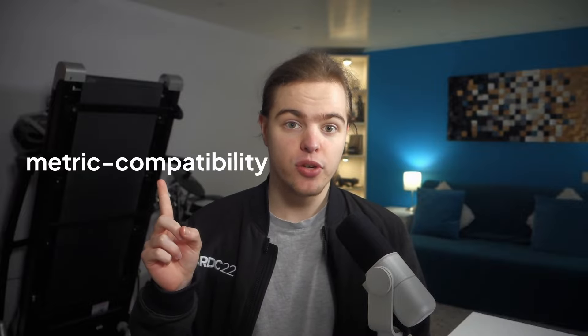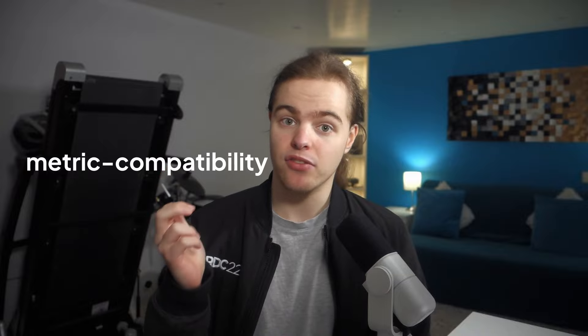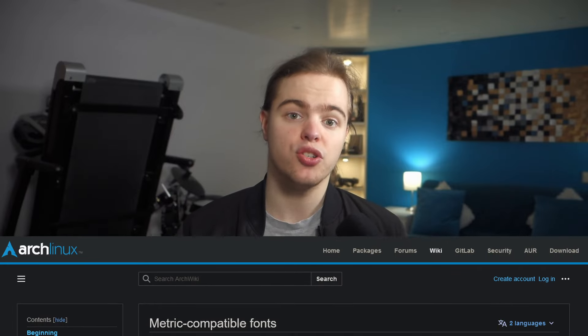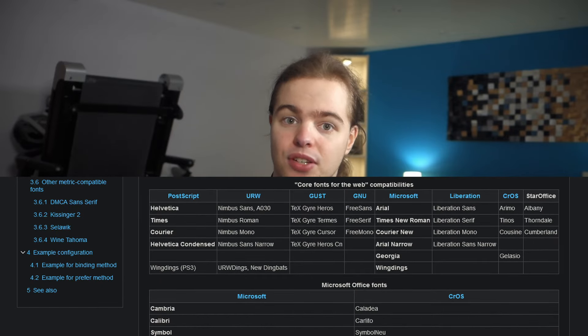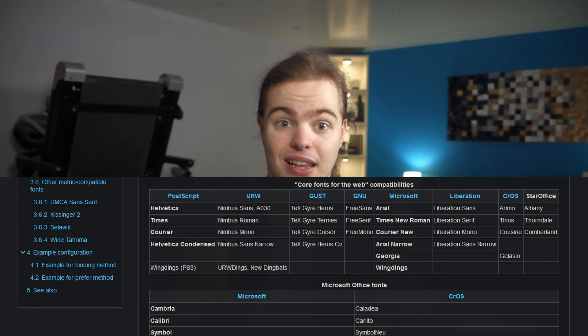Firstly, let's talk about metrics compatibility. This is when two fonts have exactly the same layout characteristics, meaning if you have a paragraph of text in one font and you switch it to the other font, the layout will be identical. This is important for fonts used on Linux for websites, because you don't want your website to look different on Linux than on Windows, but you might not have access to all the same fonts since they're commercial products. So the open source community will create their own versions of fonts that have the same layout data but different designs, meaning your website won't be broken because the layout is different.